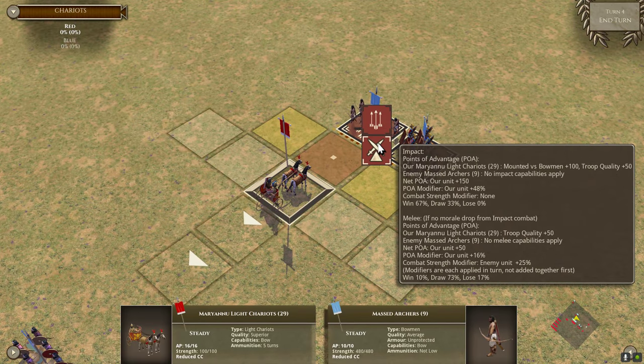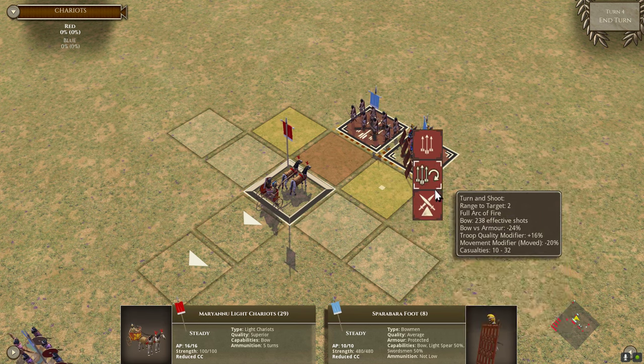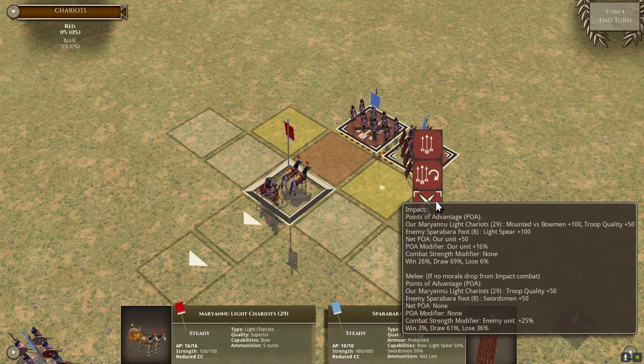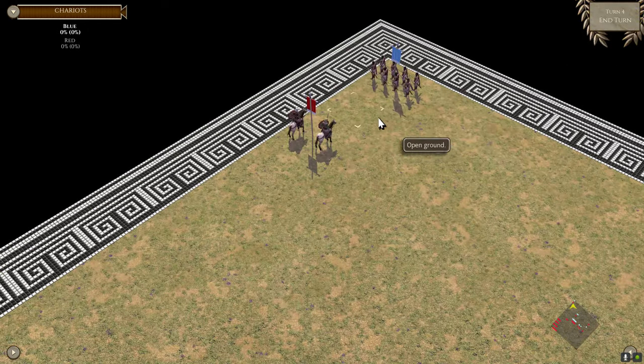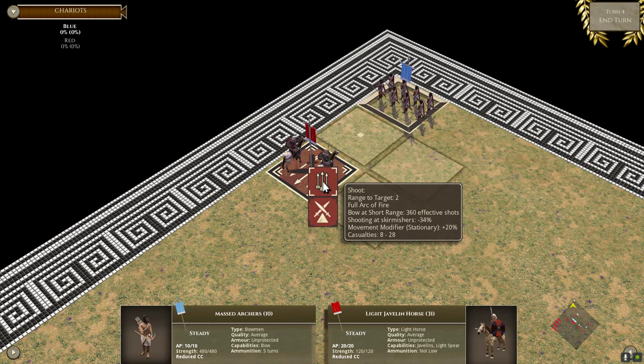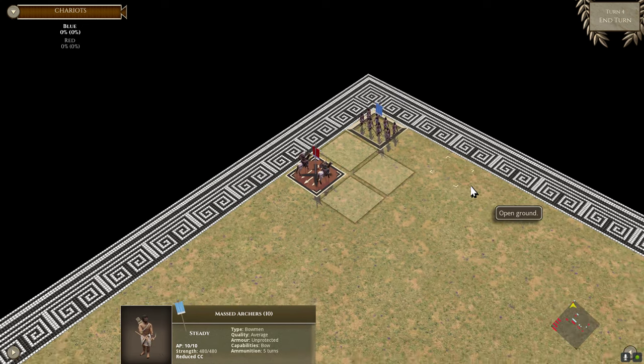Also, this light chariot — even though it has no melee capability, in the open a mounted unit versus a bowman does some heavy lifting: 67 to win on impact. Sparabara are also bowmen but they get their integrated light spear, so it's much less effective. Note also that against light horse the malus doesn't get applied — that's a side note to our discussion of chariots.